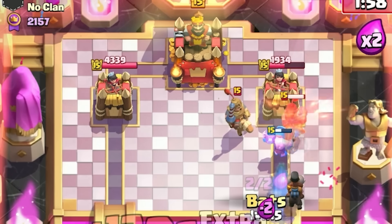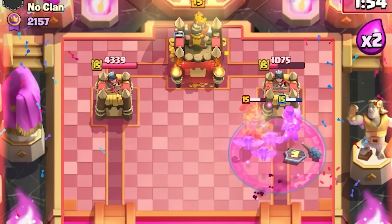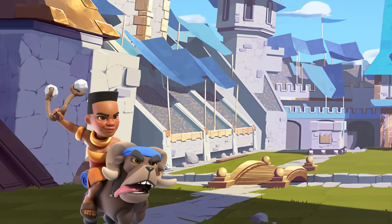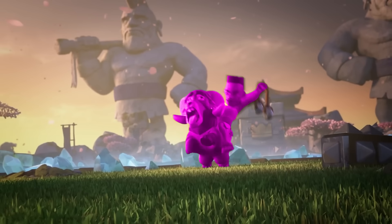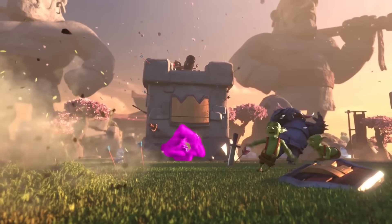When opponents are down Elixir, forced to defend a Lumberjack Ram Rider, they attack the Lumberjack first, which then rages on their units, damaging them and speeding up your Ram Rider. Meanwhile, your Ram Rider, Evolve Zap, and Fireball can also eliminate units. When your opponent attacks into you and has less Elixir and can't deal with a Raged Up card that is pounding their tower, they're destined to lose the game instantly.